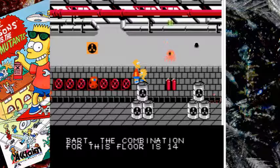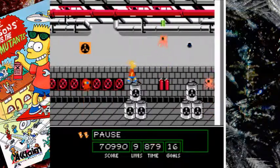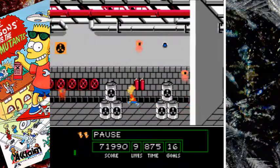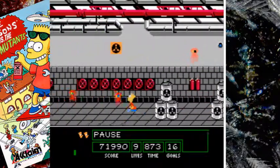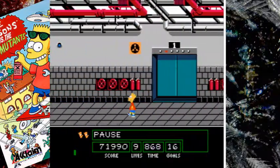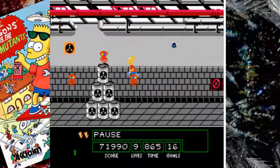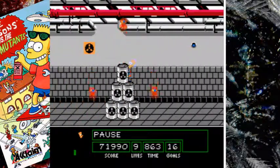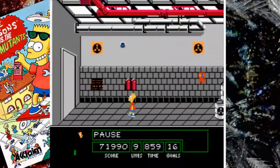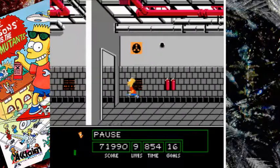So we're in the last place. Oh hey, Lisa — thank you for telling me the combination is 14 on this floor. On this stage, you'll get all the Simpsons characters. I should have gone under that guy instead of over. I haven't done a lot of practice on this one. Lisa said it was 14, and bingo, it is 14. So we go through.